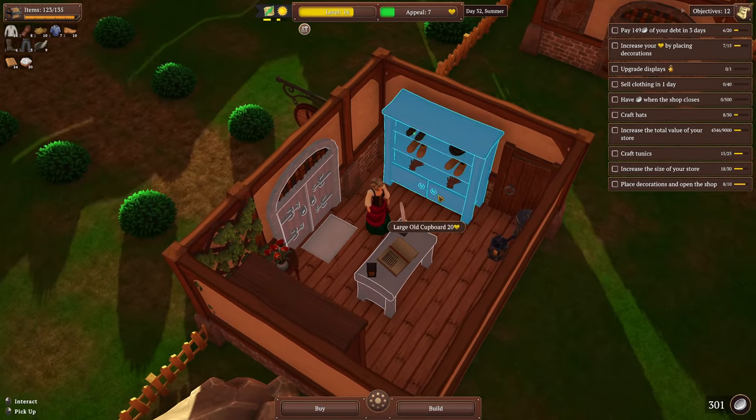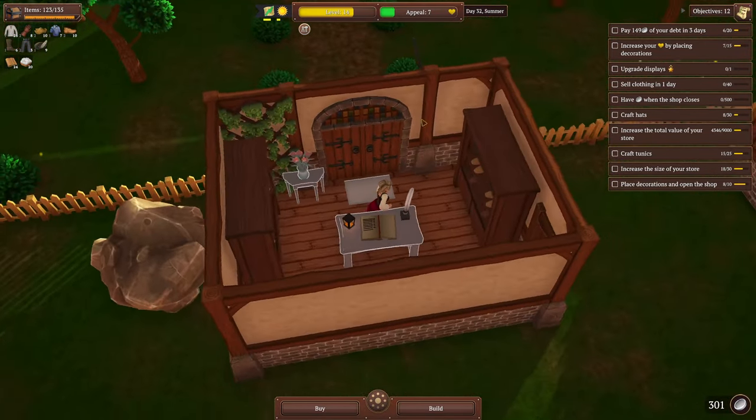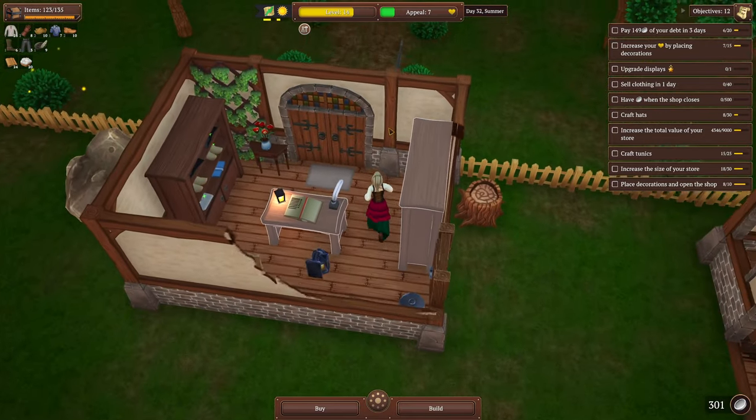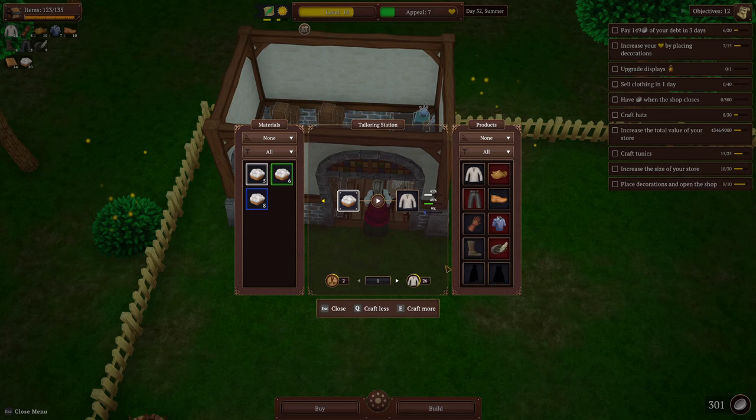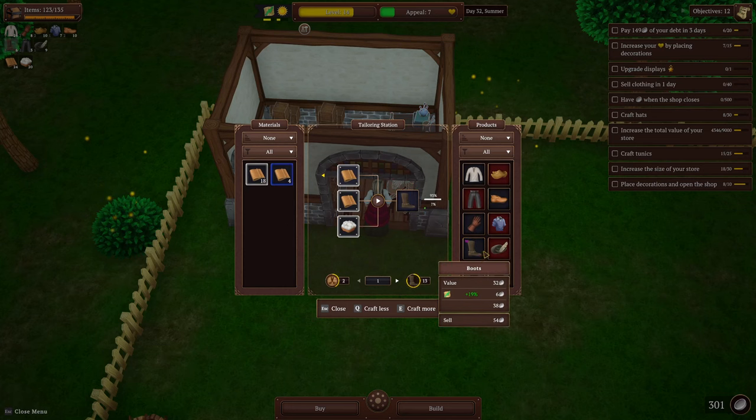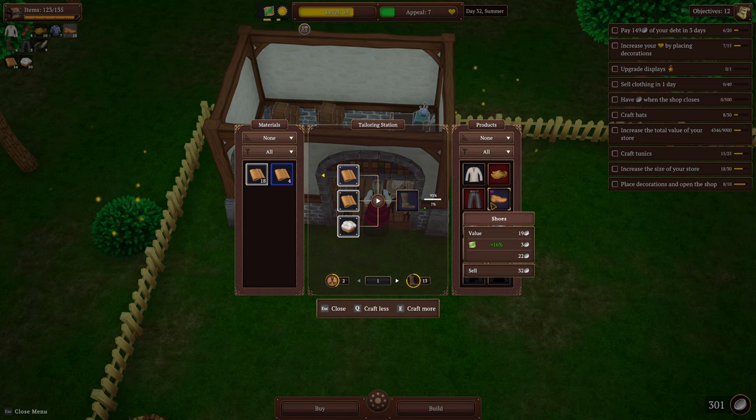I'm gonna give her 30 and let her have a mood. All right, that works. Shelves are stocked — let's go make some hats. Oh no, hats are linen. What other requirements do we have? Increase the size, tunics, hats — so nothing major. I'm just gonna make sure we're topped off on a few things; I'm gonna make some boots.